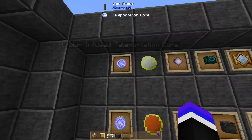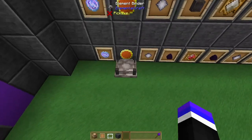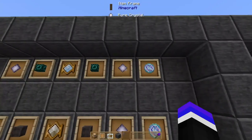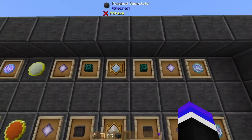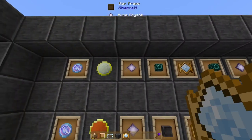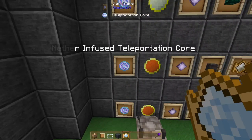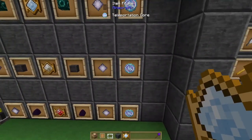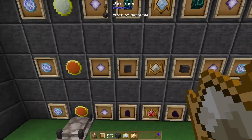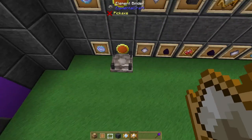For the ender portal, craft an ender infused teleportation core using air element in an element binder — insert the teleportation core, a pure crystal, an ender pearl block, the jewel of the demigod, another ender pearl block, and another pure crystal. For the nether portal, craft a nether infused teleportation core by inputting a teleportation core, a pure crystal, a block of netherite, the jewel of the piglin, another block of netherite, and another pure crystal inside a fire element binder.